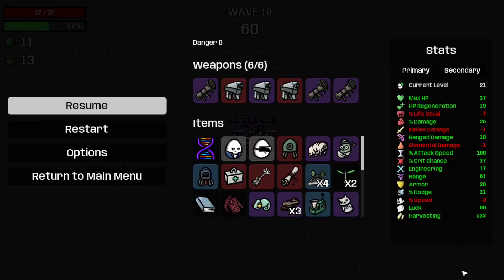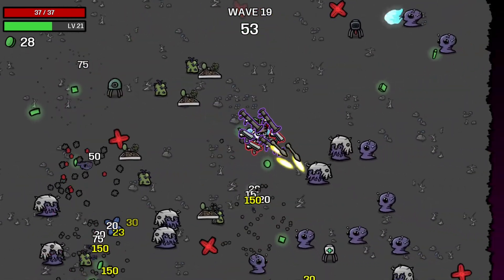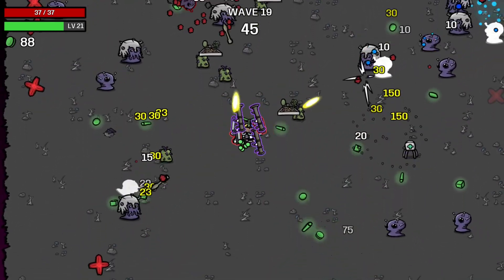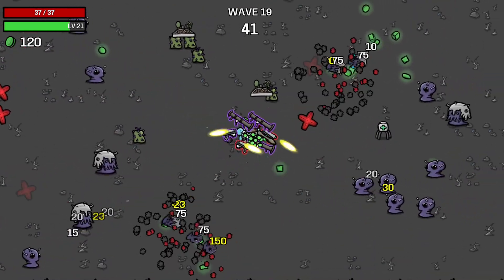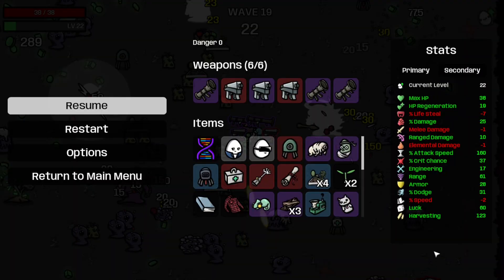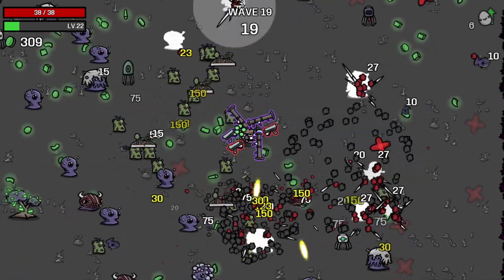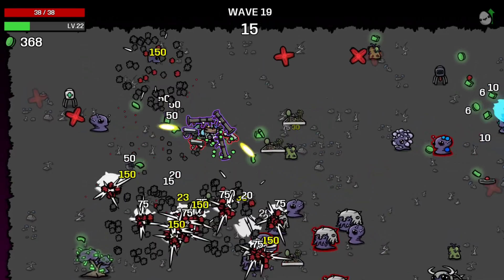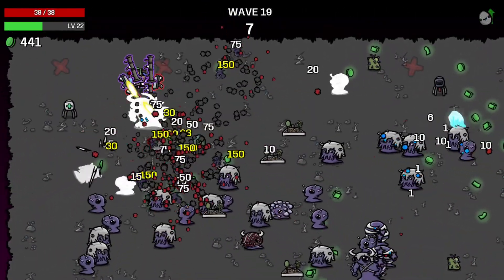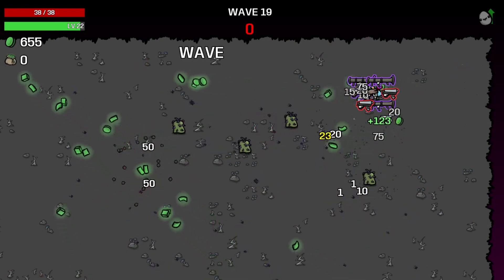Move on to wave 19 — between the damage dealing turrets and the rocket launchers, we should be able to kill the boss. We won't get to see what's in the trade the boss drops because this is done on Endless Mode. If you want to know what the armor stat is now — it's 28, which is 65% less damage. I wonder how high I'd have to get the armor stat to take zero damage whenever I get hit. That would be a fun science experiment, although it would require save editing to do in a reasonable time frame. Wave 19 completed like so.